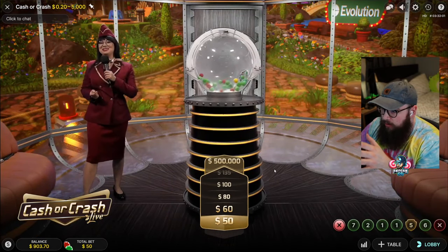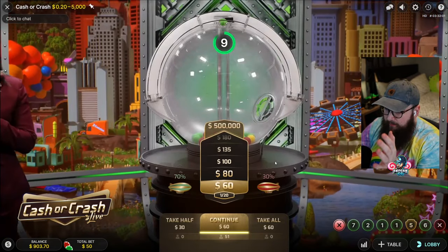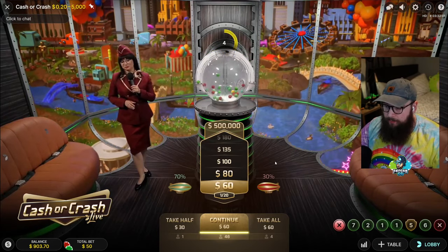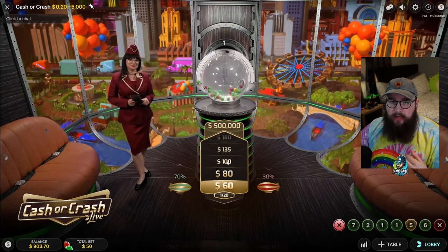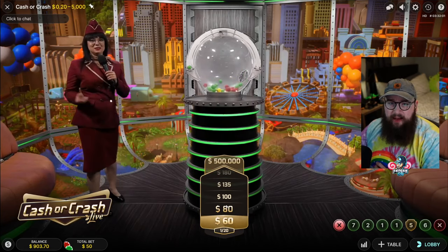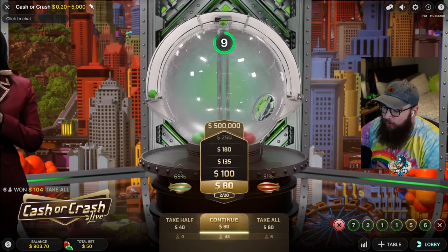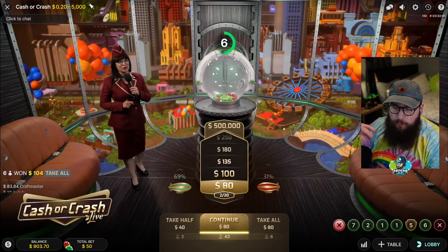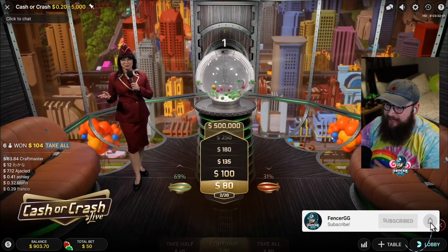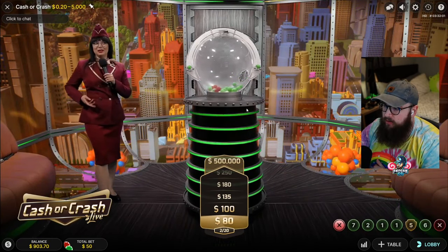The strategy we're going to be going for is essentially a money management strategy. In my opinion it's the best strategy for this game. When you get three rounds in, you double your bet up to a hundred dollars — or if you're betting ten dollars, you go to twenty. Once we get three green balls in a row, I'm gonna take half my bet. We ensure that we get at least our bet back. Right now we could take half and we'd have forty dollars even though we bet fifty, or we could take the eighty. We're not doing that — we're going for another level. We need the hundred dollars.